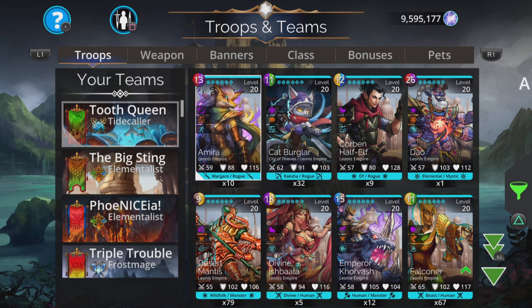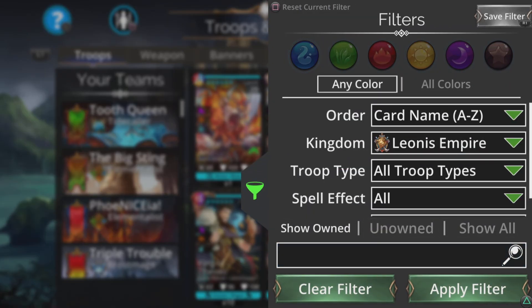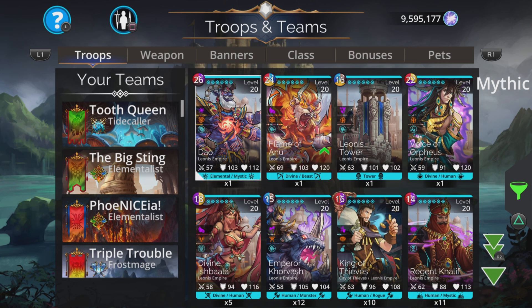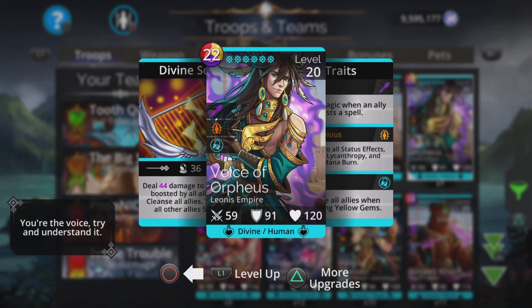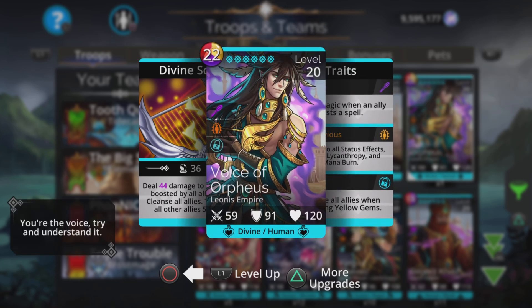You can show owned and then take a look. But the point is, if you're missing any mythics, the ones that are available here are: Voice of Orpheus, Flame of Arnu, Dao. They're not too bad — nothing fantastic. Voice of Orpheus is really good because I love that for that cleanse — cleanse all allies when matching yellow gems. So if you're missing any of these mythics, you can grab them from your event chests if you get a bit of luck.